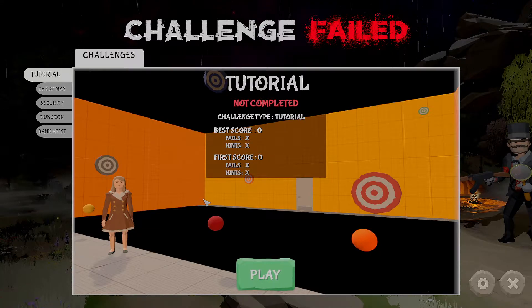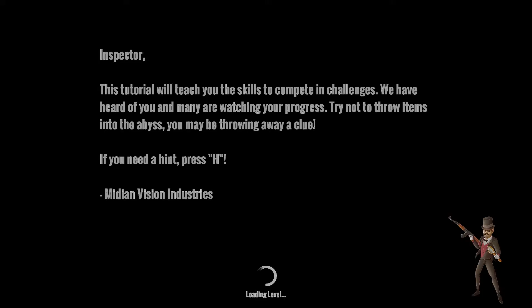Let's head to the tutorial and see what this game has to offer. The in-game voice says: 'Inspector, this tutorial will teach you the skills to complete your challenges. We have heard of you and many are watching your progress. Try not to throw items into the abyss — you may be throwing away a clue. If you need a hint, press H.'